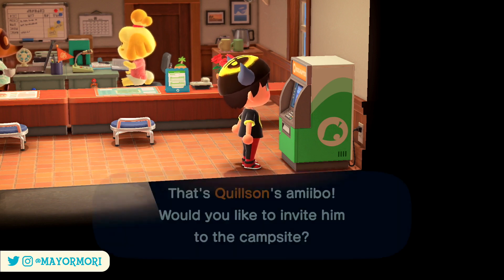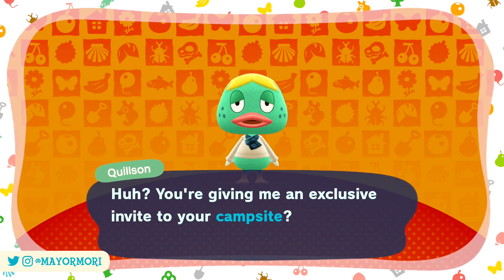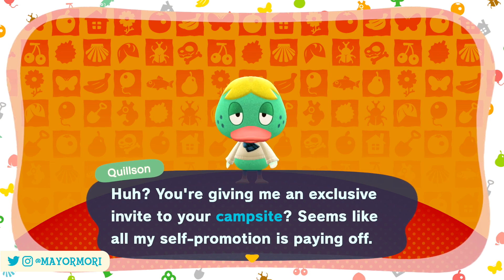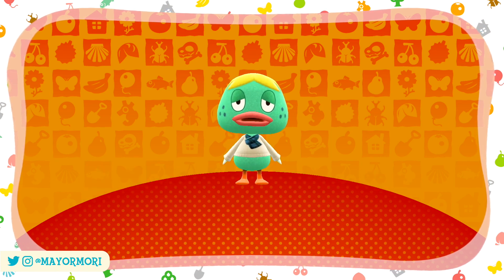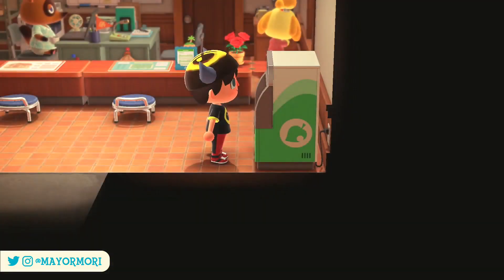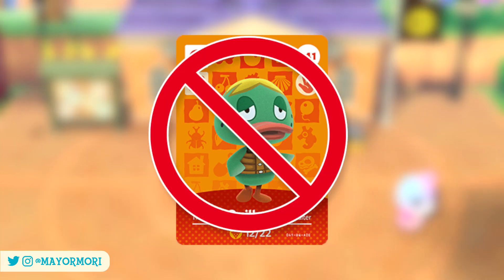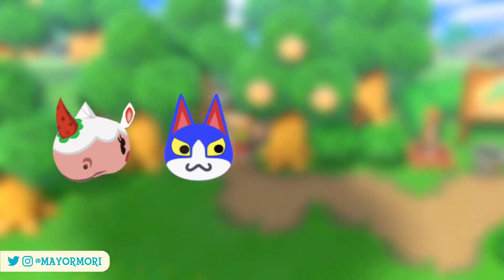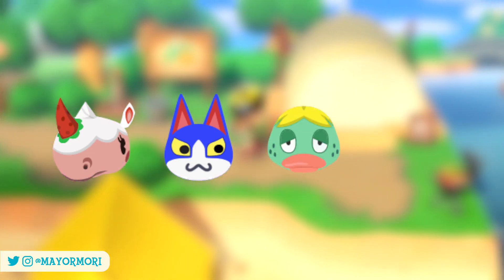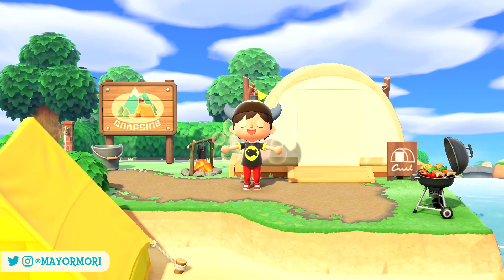This whole broken campsite issue becomes even worse if you invite the camper using amiibo. If you invite a camper via amiibo, then persuade them to move in and replace a villager who's already officially leaving and already has a replacement, the villager joins the move-in queue — except this time the amiibo card used to invite them is essentially blocked, meaning you can't re-invite that villager back to your campsite even though they're not in your town.